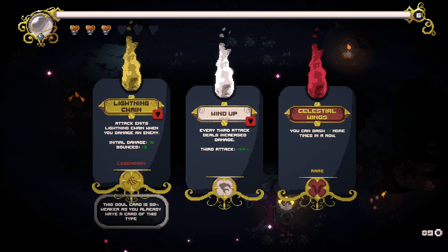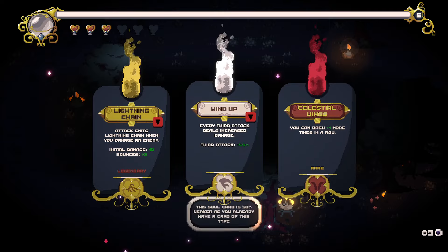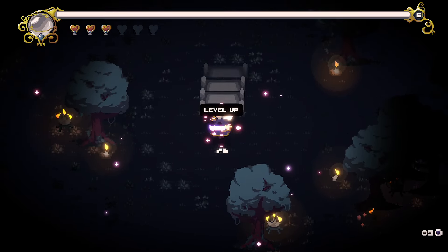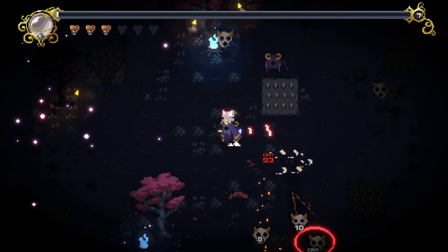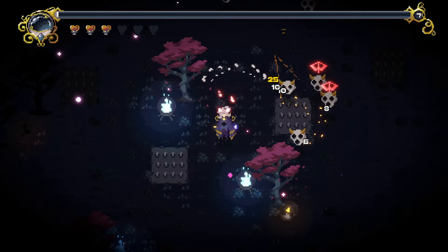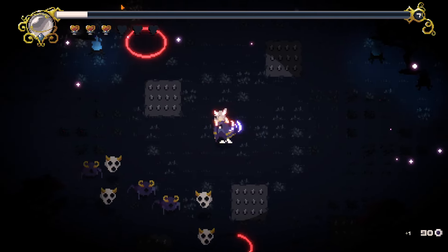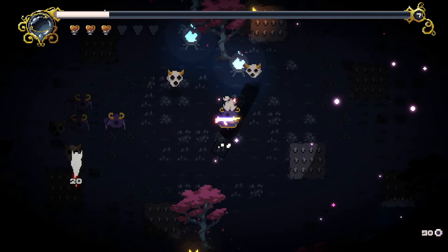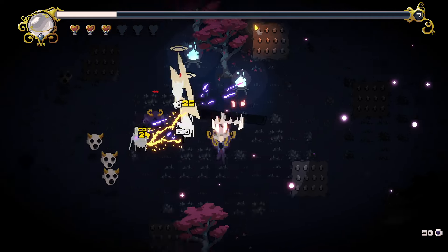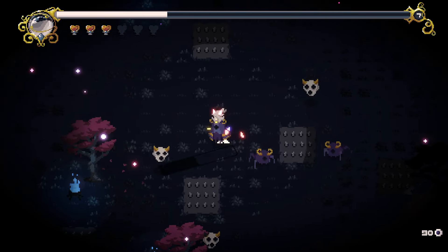Oh, there's that chain lightning! So this tells us if it's legendary. I don't even know why I didn't see that. Legendary — you can dash more. Yeah, let's do the chain lightning. That chain lightning is so good. It travels so far. It hits so many enemies.